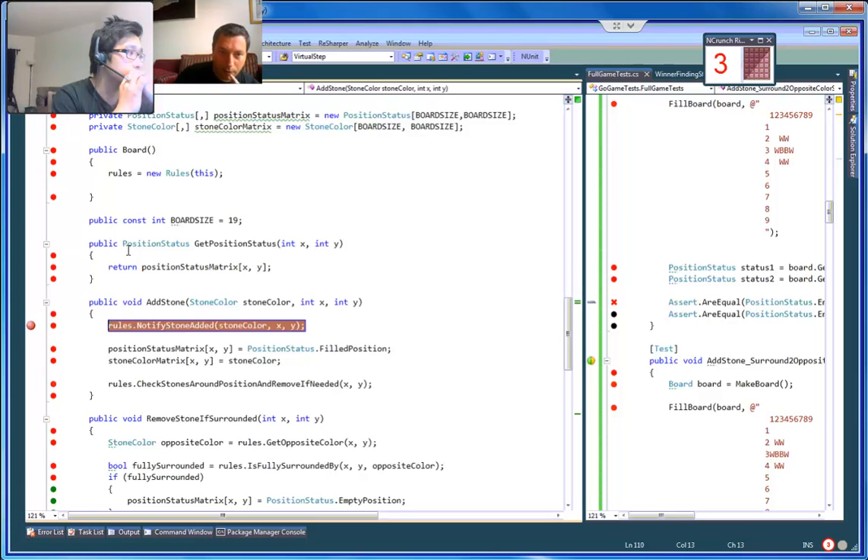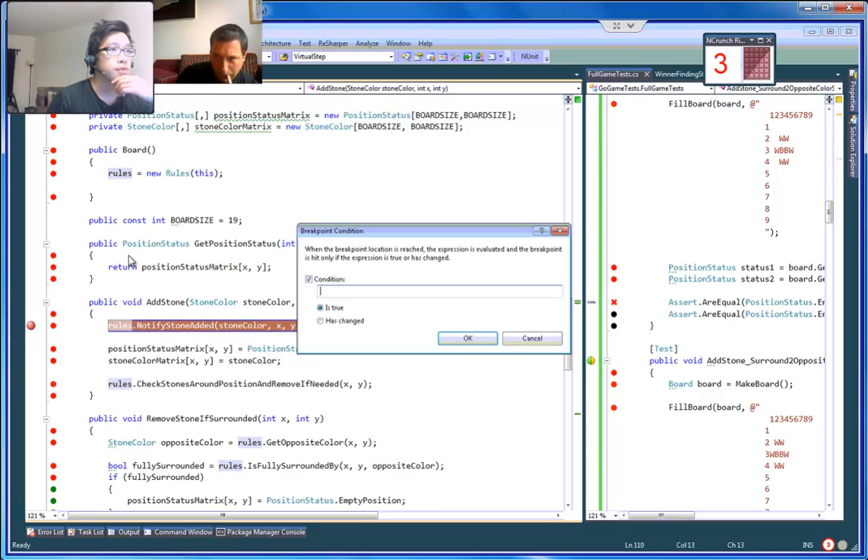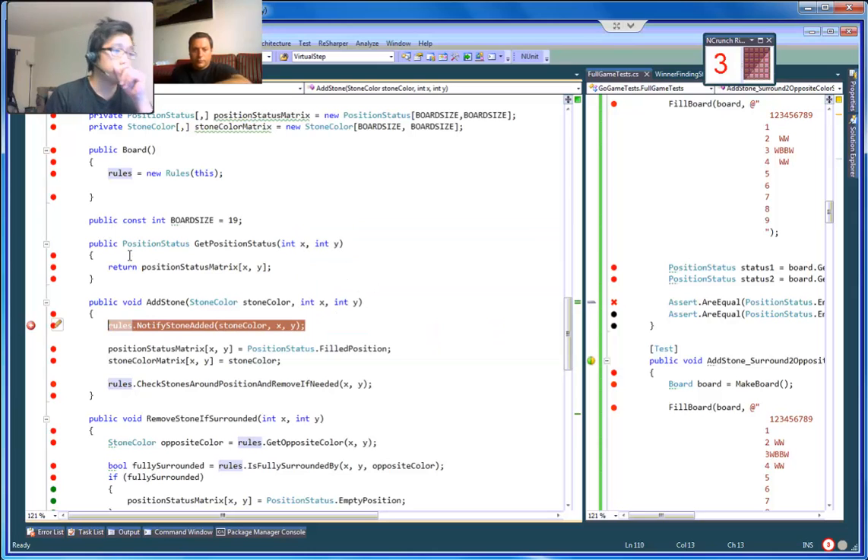That's what we want for now — you want to set a conditional statement. The condition is x=4, y=4. Alright, debug it.